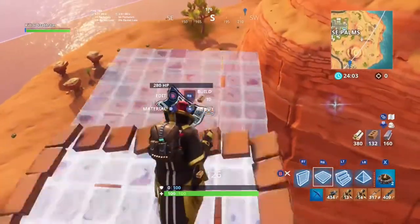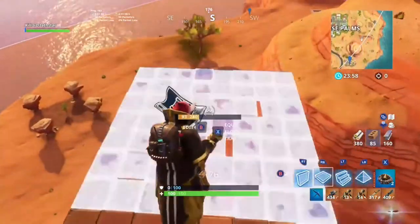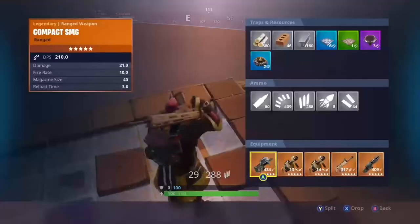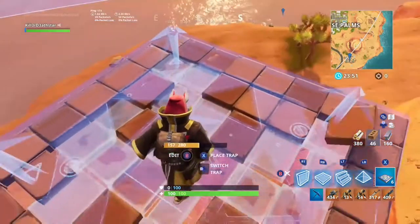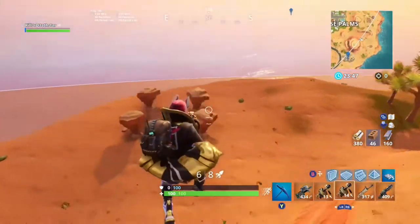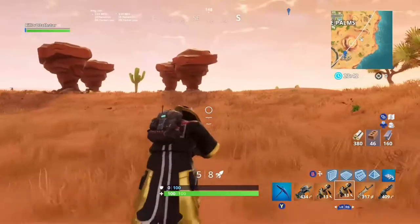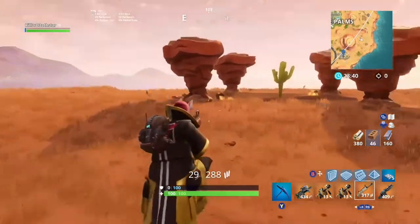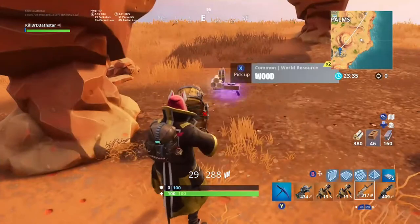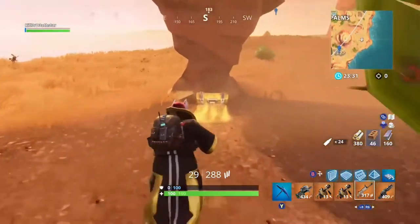This one is around the coast of Paradise Palms, at the edge of the sand biome. You pretty much have to place a bounce pad to get to it. There are four rocks kind of arranged together, and there's one chest there and one chest here.